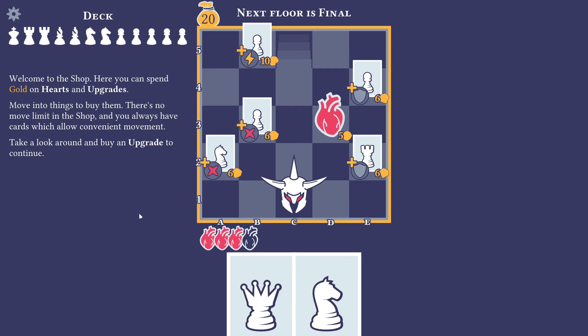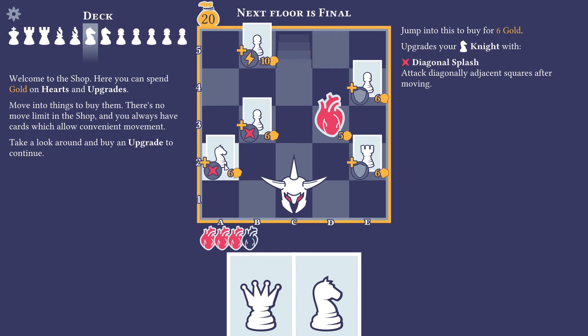Welcome to the shop. Here you can spend gold on hearts and upgrades — move into things to buy them. There is no move limit in the shop and you always have cards which allow convenient movement. Take a look around and buy an upgrade to continue. We can buy this for six gold — Diagonal Splash, attack diagonally adjacent squares after moving. Then we have a Cantrip — gain an action and draw a card. That's not bad actually.